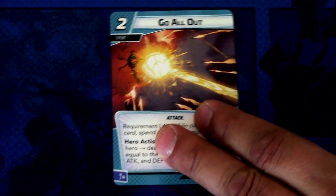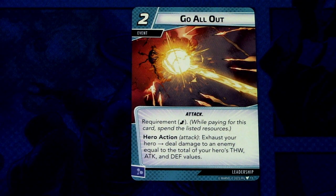Next we have Go All Out — three copies in the deck. It is a two-cost attack event requiring one energy resource. Hero action, attack: exhaust your hero and deal damage to an enemy equal to the total of your hero's thwart, attack, and defense values. A pretty powerful card if you get your hero's stats boosted up. I'm immediately thinking about the Symbiote Suit which boosts all your stats — this becomes a really powerful two-cost event with that combo.